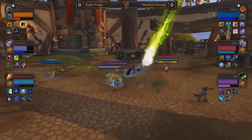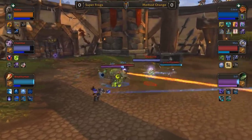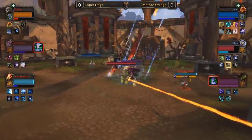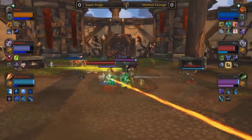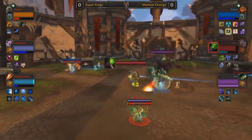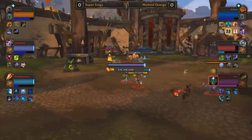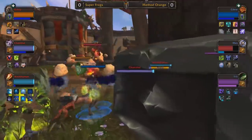Both of these teams are bringing their most durable, long-distance compositions. Deep dampening is definitely going to be required against these top-caliber teams and the setups they've brought to the North American Grand Finals today. There's a lot more on the line for Method Orange, as they are at the bottom end of the qualifying teams for the spring finals, whereas Super Frogs are already guaranteed a spot. CDU is definitely looking for a first-place performance to have a reliable chance at making it to the spring finals.